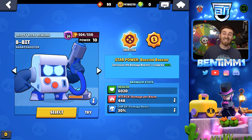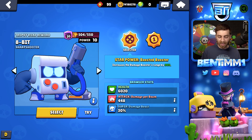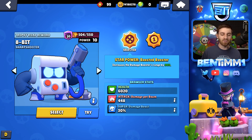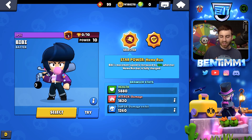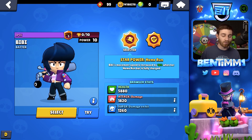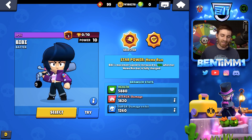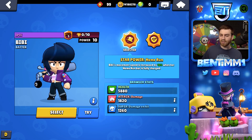Now the 40th through 62nd changes are all balance changes. For 8-Bit, they decreased his main attack damage from 340 to 320 per laser, meaning it now deals 448 damage at max level — I felt it was a little too much punch. For BB, they decreased her health from 4,300 to 4,200 at level 1 (5,880 at max), and decreased her spitball damage from 1,000 to 900 (1,260 at max level). BB was strong for a while, but this seems like a lot.